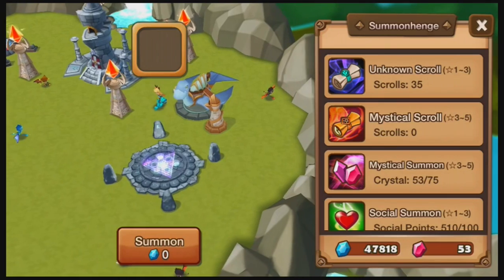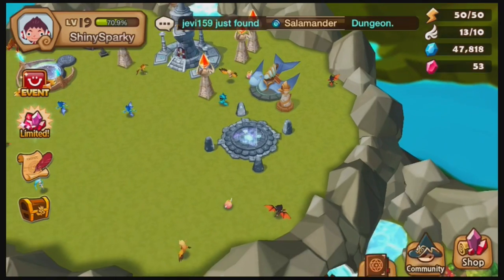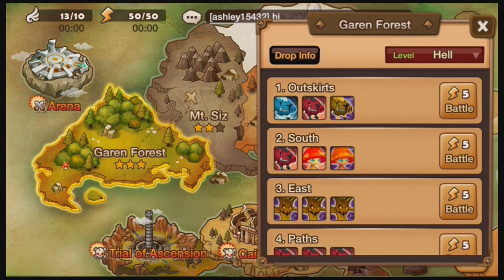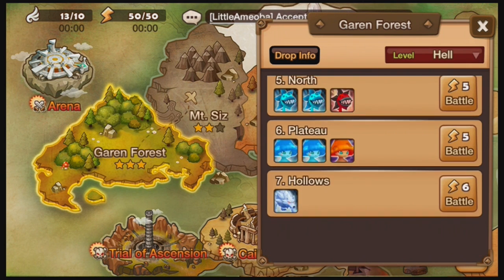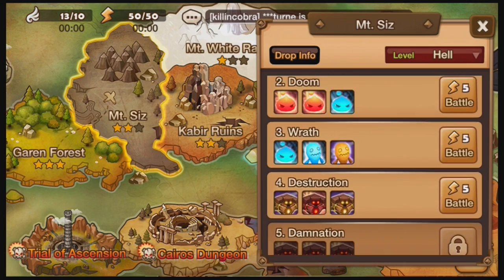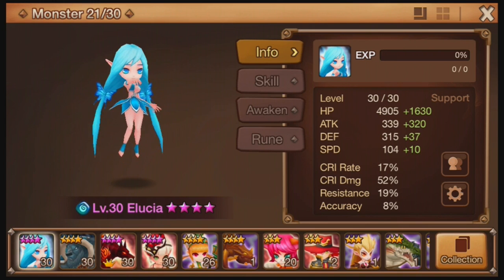I do have a lot of summons but I don't think I'll be doing them all in this part — 35 scrolls. It's really easy to get unknown scrolls if you just do Kyro's Dungeon a lot, and anything in hell mode or even hard mode, because you always get scrolls in bundles of two, and with hell mode, bundles of three. I'm working on Mount Sizz right now, which is pretty challenging even with the current monsters I have, but I did just awaken another monster so that should make it a bit easier.